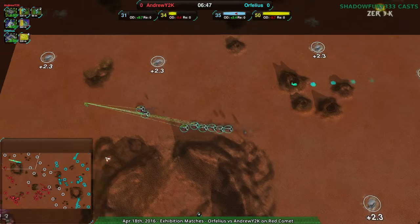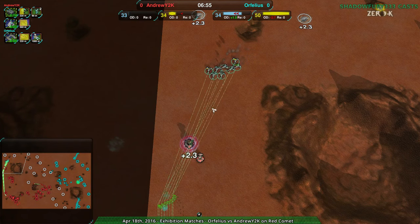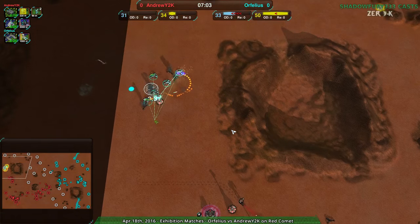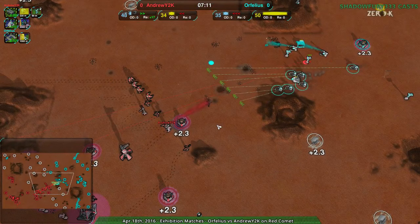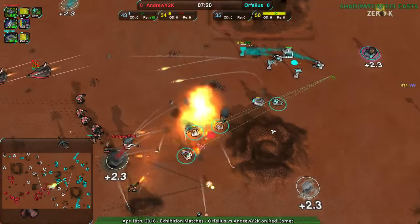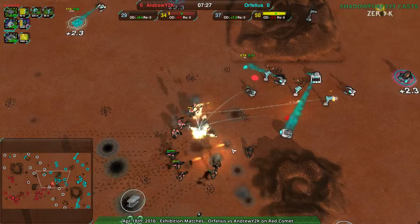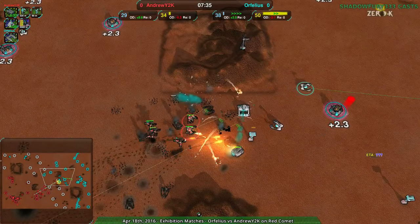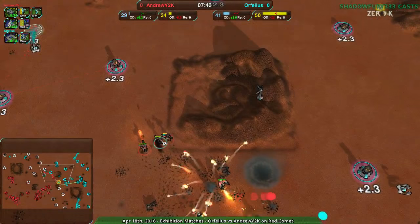AndrewY2K did put some defenses up over the north, but not enough — that's one Lotus on eight daggers; that's not great. AndrewY2K is already way ahead of the curve with Napalm and Phoenixes coming in. Phoenixes are a good counter for the scalpels, which once again leaves Orphelius open. AndrewY2K is taking full advantage of that — the daggers were way out of position and didn't do much. They got rid of the Lotus but at great cost — four daggers dead. That didn't work out as well as they would have liked.